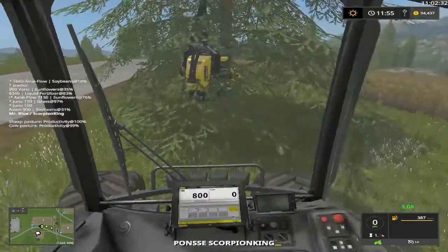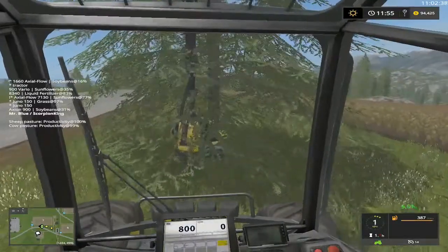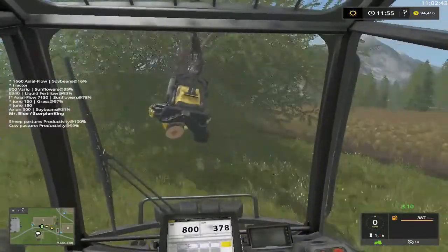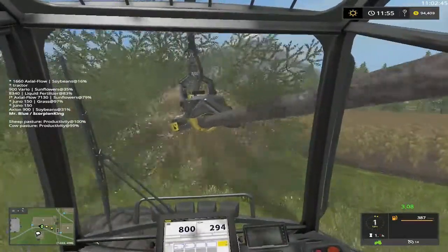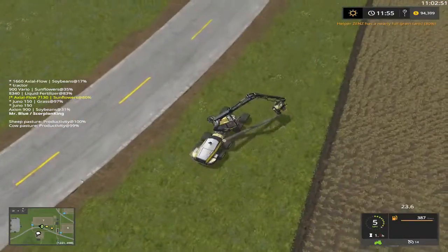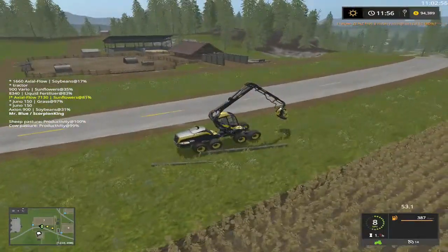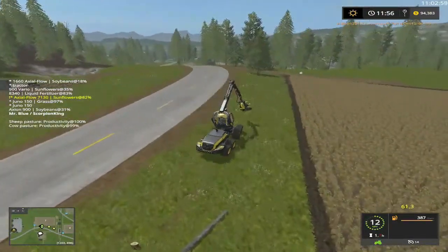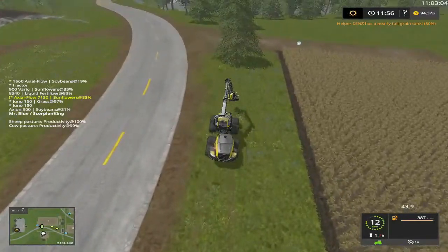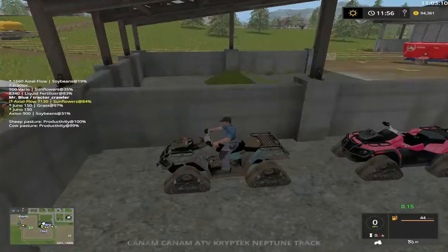Let me cut this tree down right here real quick. Always on me, huh? Get a little carried away there — we're going to switch over. Our combine is at 80%. Where's our green buggy? We're going to drive course.